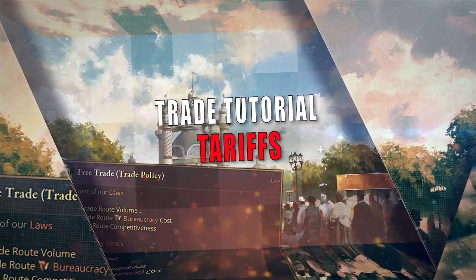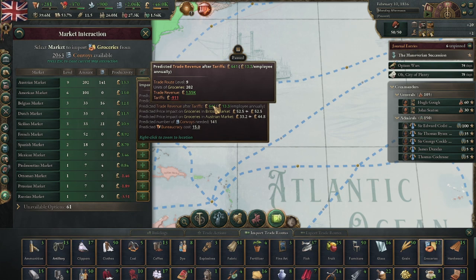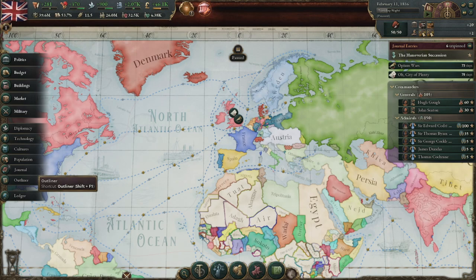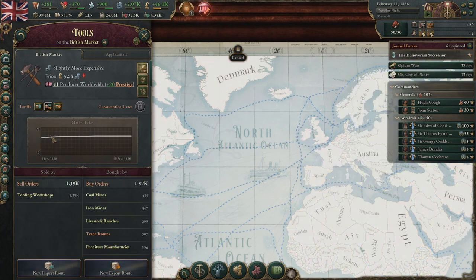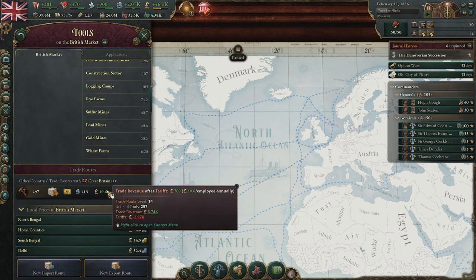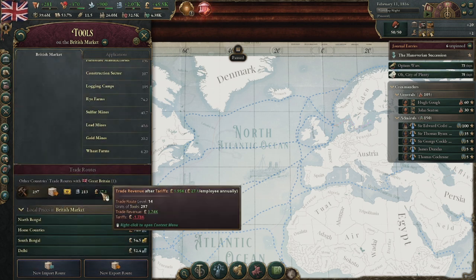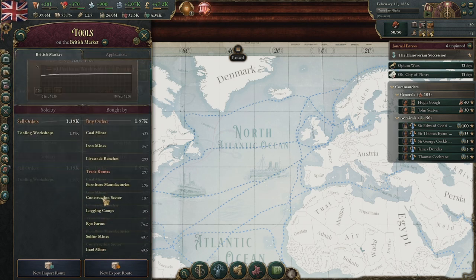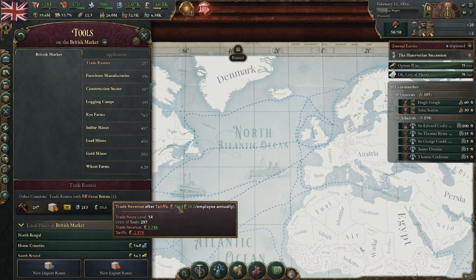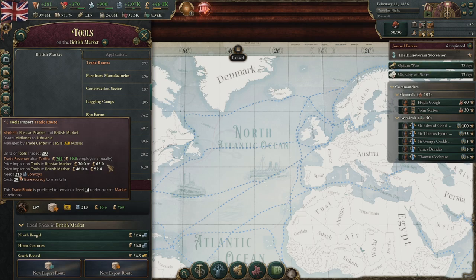Tariffs are the taxes a nation puts on trade. It is a complicated tool that can be understood simply. If you tax a trade good, you as the state make money off of it, at the cost of making it less competitive due to decreasing profit and impacting the price calculations for trade. Let's say you have a trade route for tool exports netting a solid profit. If that route is subjected to a 10% tariff, it is less profitable as the buyer in another market will shoulder that cost. Without the tariff, the price of tools for importing would be 35 — below market price. Factor in the 10% tariff for the basic mercantilist law and that makes the actual price 38.5, before any of their tariffs. If the importer also has a 10% import tariff, the final cost is 42 instead of the original 35, making the good much more expensive than you would think.